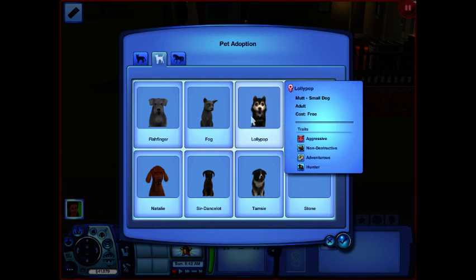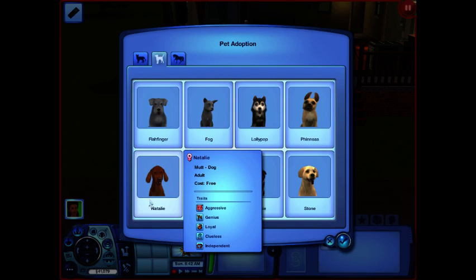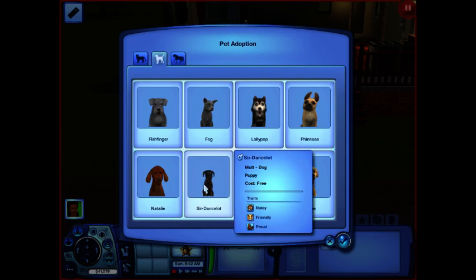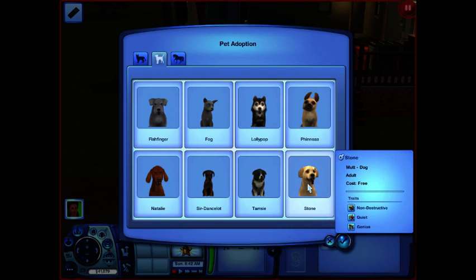Lollipop looks like a Pomski — how cute. She's aggressive, non-destructive, adventurous, and a hunter. Phineas is non-destructive, neat, and lazy. Natalie is aggressive, genius, loyal, clueless, and independent. Dansa Lot is a puppy — noisy, friendly, and proud, but I don't really want puppies. Tasman is a great dog I played with in another LP — adventurous, friendly, and proud. And then there's Stone, a golden retriever — I think we're going to go with Stone.